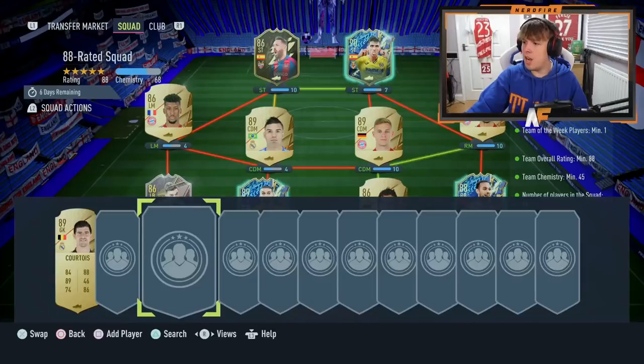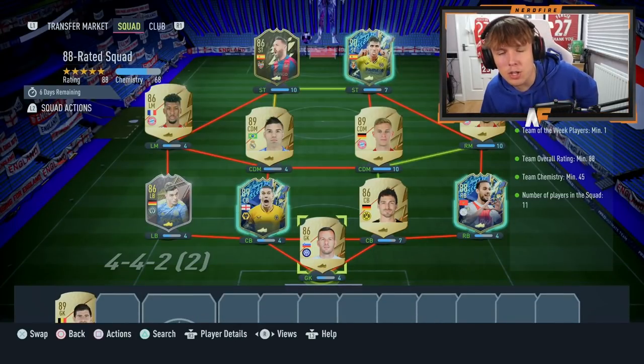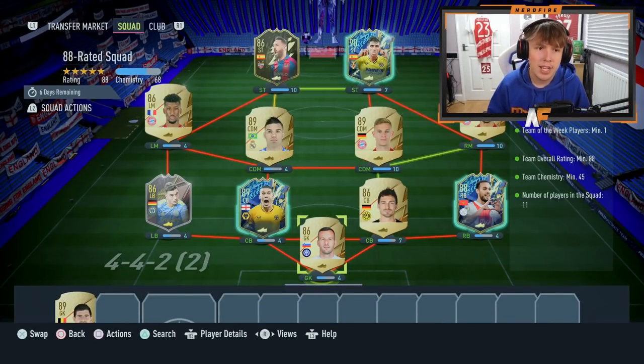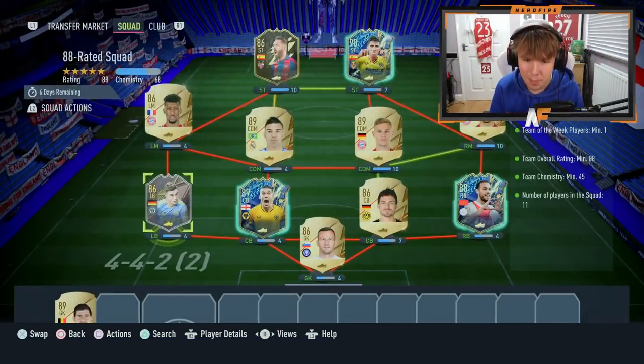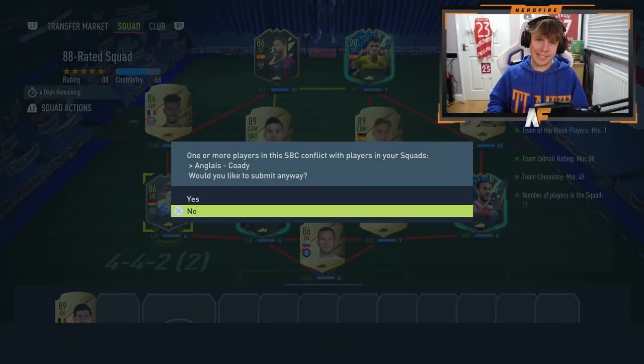Let's get straight into the squads I'm submitting for the icon pack. First squad for the 92 plus icon moments pack is an 88-rated squad. We've got a few Team of the Season cards: Moreno's TOTS, Cody's TOTS, Masrawi with an inform, and what I think is the level 15 objective player.